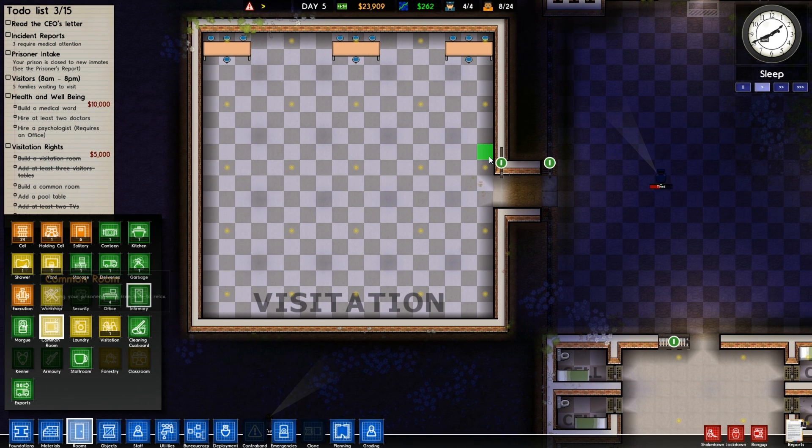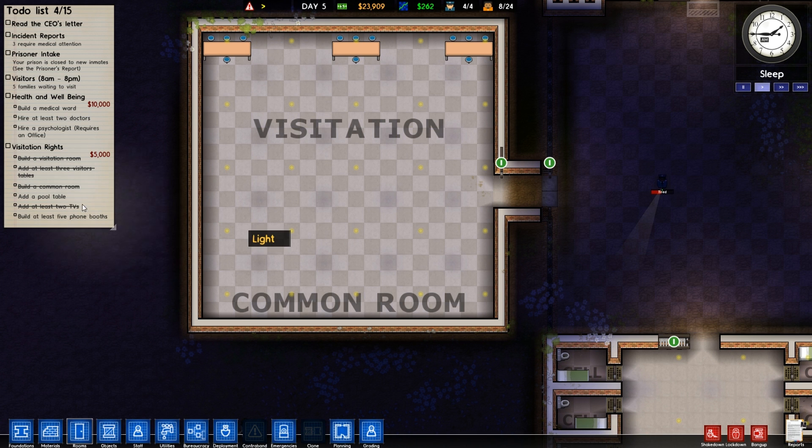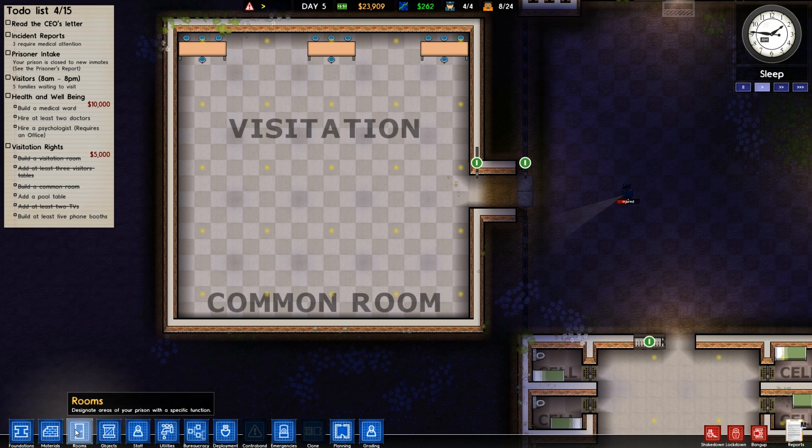We're looking for the common room. Oh, it's right there, it's highlighted. So this is going to be the common room. We want this to be the common room, that to be visitation.